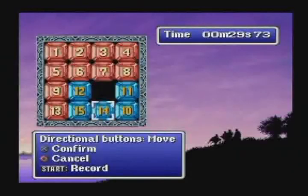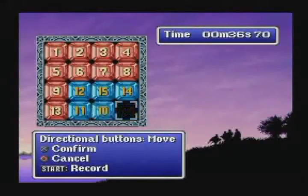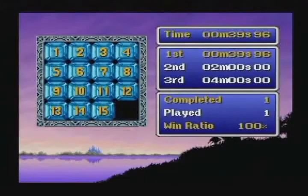After obtaining a boat, players could also access a hidden minigame by entering a secret command. However, this was more than just a simple extra — if successfully completed, players would earn precious gil.